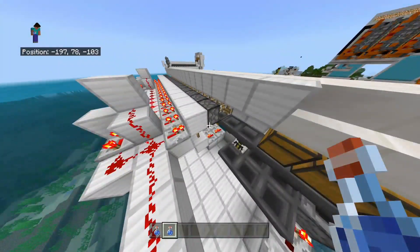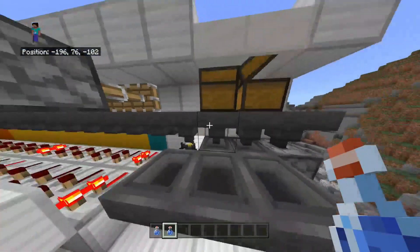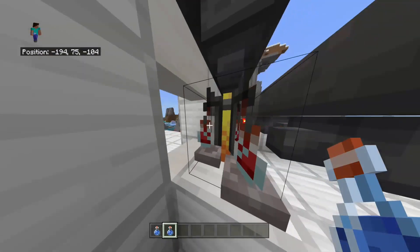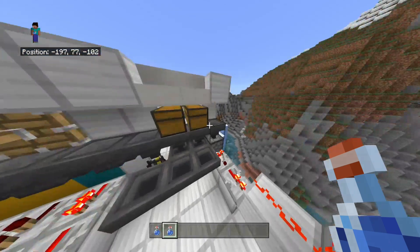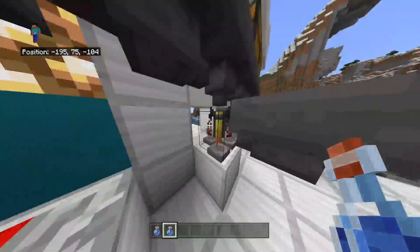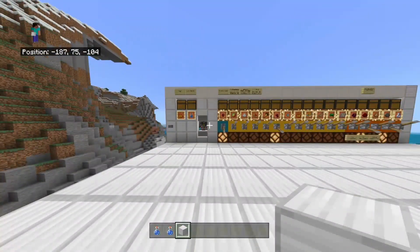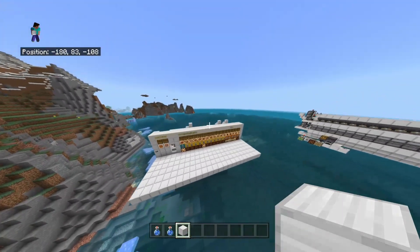It doesn't actually use that many materials - there are a few hoppers, like this one here which holds all the bottles with no bottles currently in. This goes down into the side of the brewer, and another one wraps around and goes into the back. We don't want them going through the exact same hopper because water bottles are non-stackable and the blaze powder could get clogged up - so we need two different input lines. It might look a bit crowded with all these hoppers surrounding it, especially in your base, but it's a really reliable design. Thanks for watching and I'll see you next video.